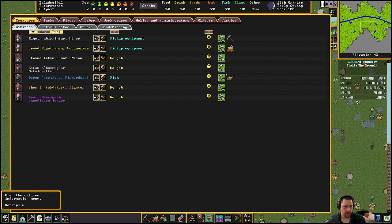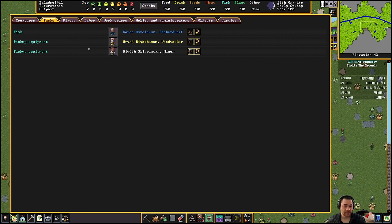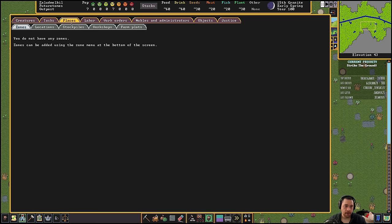Down here we've got citizens information — we have our citizens, our pets and livestock, and dead and missing. Tasks show what people are currently working on. I don't really have places, zones, stockpiles, or workshops yet, but that will come.